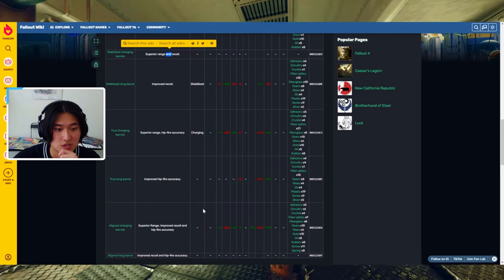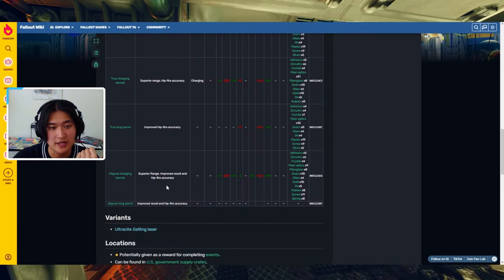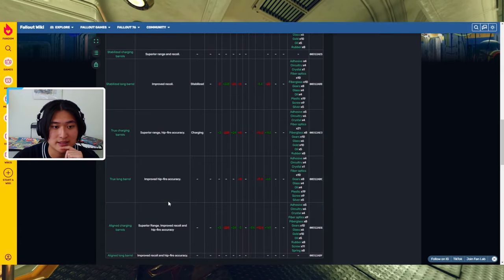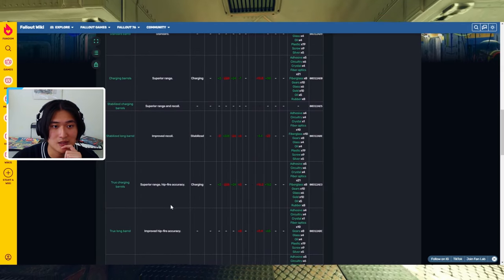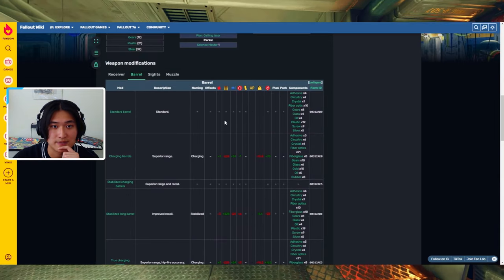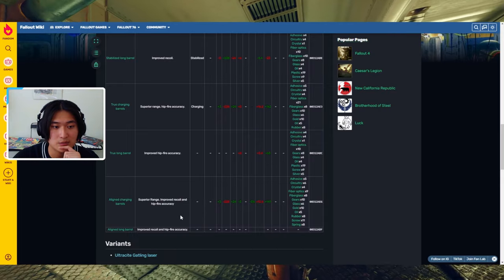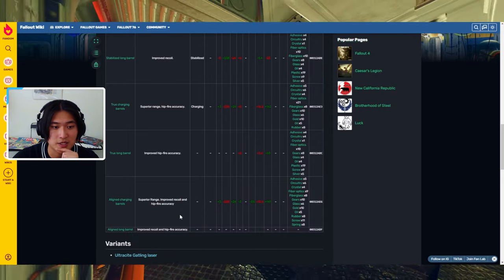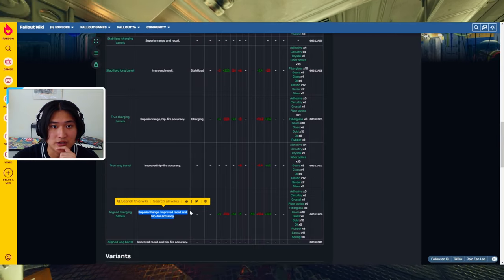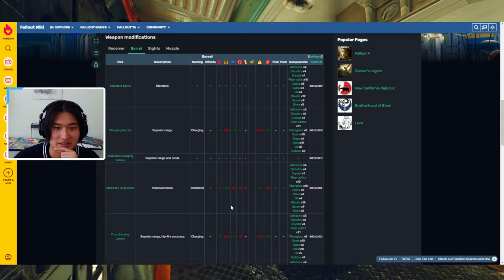For the barrel, the aligned charging barrels gives you superior range, improved recoil, and hip fire accuracy, so that one's going to be the best. All the other ones give you like one or two things, but that one gives you a good bundle of stats. The only issue is it does seem to lower the fire rate a little bit, so it's going to lower your DPS but give you better stats. All the barrels are going to kind of give or take a little bit of something.